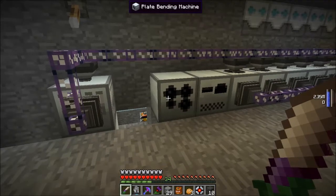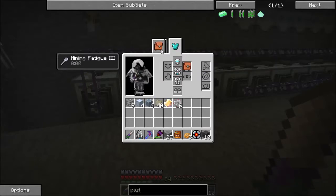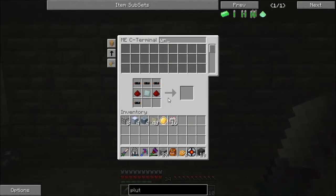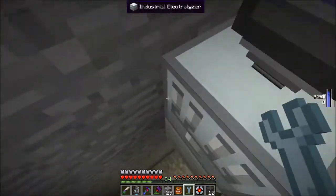Good morning Minecraft, this is Mr. Kassarian and welcome to another episode of my Let's Play series. Today we're going to work on our power infrastructure a little bit. What we're going to do is first of all find our wrench — there we go — and we're gonna start upgrading our geothermals.